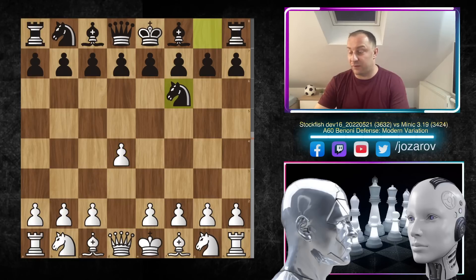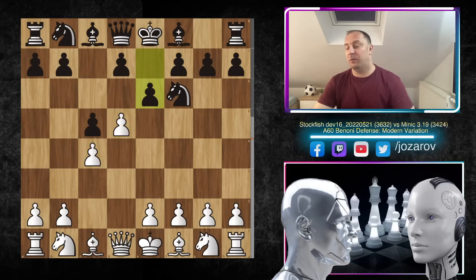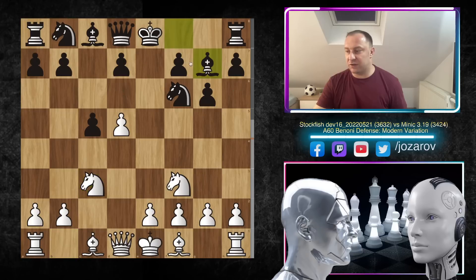The game opened with d4, knight to f6, c4, c5 — the Benoni — d5, and after e6, black is breaking for space advantage that white has built. That's why e6 is a normal idea. We have knight to f3, e takes d5, c takes d5, and now g6 was played by Minic. The idea is clear: black wants to get this position, perhaps knight to c3, bishop to g7, while delaying the move d6.